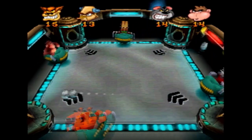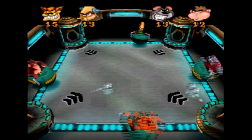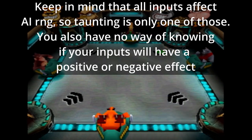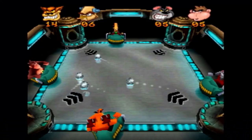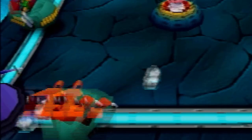Two other simple strategies in Ballistics levels are taunting and behind-the-back shots. Every time you taunt, it changes the AI randomness a little bit. Thus, it can be useful to taunt and try to get an AI to not block a ball coming at it. This RNG manipulation is far from guaranteed, but can be somewhat useful. If you can't get to a ball in time and it is going into your goal, you can ram your cart into the ball without kicking and the ball can go around the backside of your cart and still be saved. This can also work by mashing a ball into the corner of your goal.